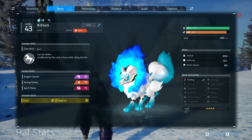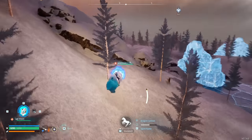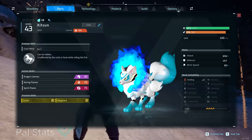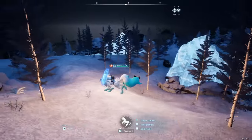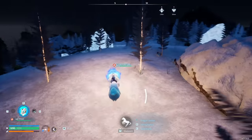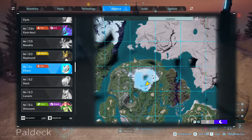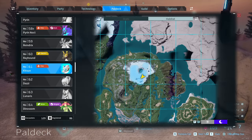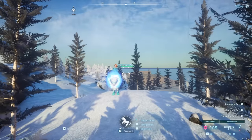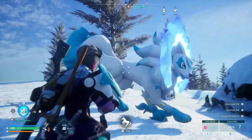The final mount to mention is Kitsun, which is absolutely incredible. Not only is it a massive blue Firefox-type Pal that's useful in combat, but its main passive is that while riding it, you are completely unaffected by cold or heat. So in a super cold area or a really hot area, it lets you traverse without problems and without having to swap equipment. The downside is it's quite rare — it's only active at night and found on the icy plateau to the northeast. You'll have to come here at night, and it'll be super cold on top of that, so it can be a pain to farm. But once you have it, it's well worth it.